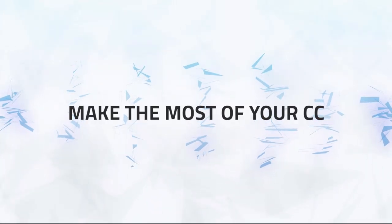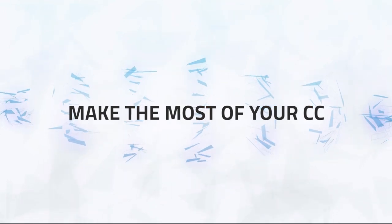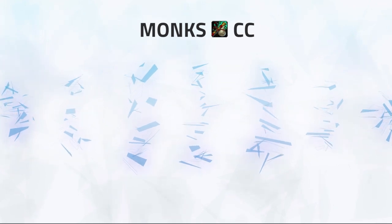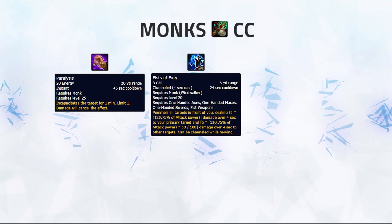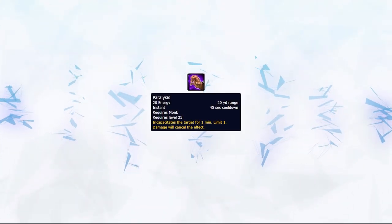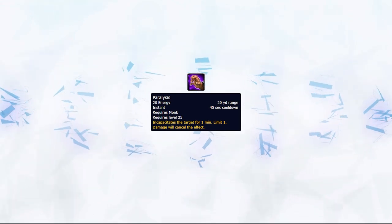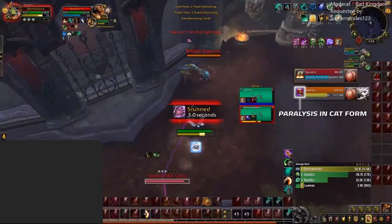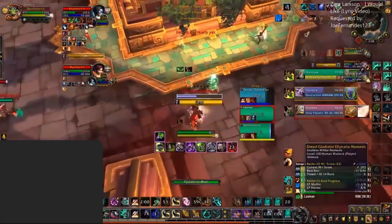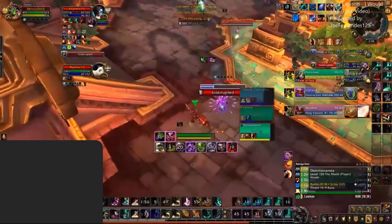Another very crucial part to PvP is making the most of your crowd control abilities. Using these abilities well will either solidify getting kills on the enemy team with good CC chains on healers, or by saving your or a partner's life with great CC on the enemy team during their kill opportunities. Windwalkers have a ton of crowd control tools which include Paralysis, Fists of Fury, Leg Sweep, Ring of Peace, Disable, Root, and Grapple Weapon. Paralysis can be used for both offensive and defensive purposes — it's great for setting up kills by locking an enemy in place, especially against Restoration Druids where you can Paralysis them outside of bear form to stun them and deal increased damage. There will be times where you may have to use this defensively to deny enemy teams from getting a clean setup or to reduce pressure on you or your teammates.